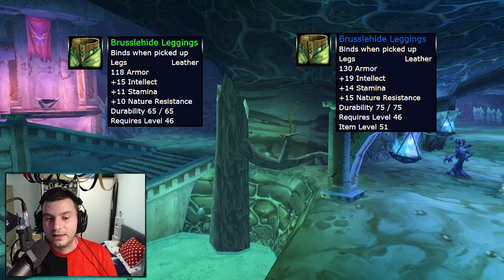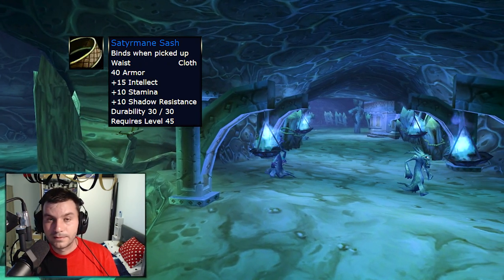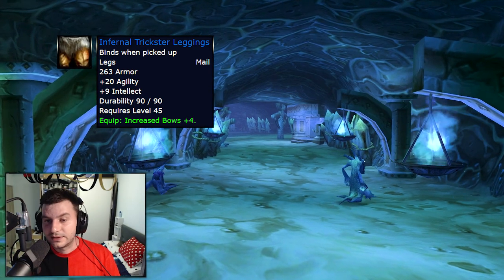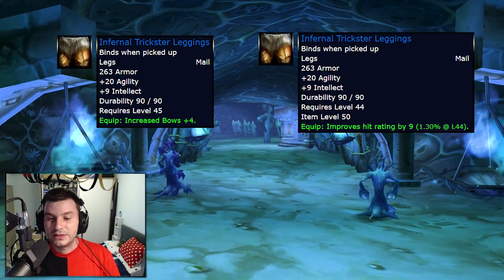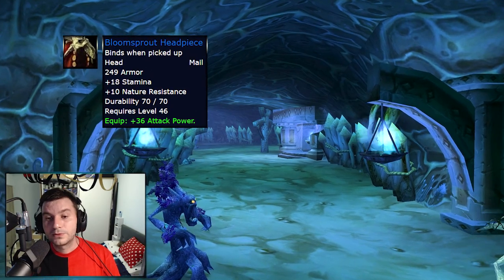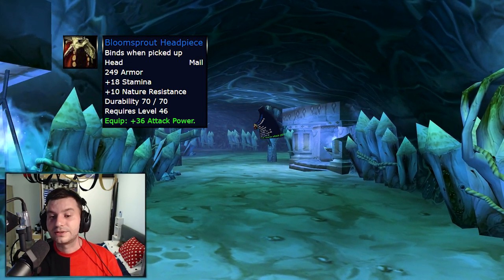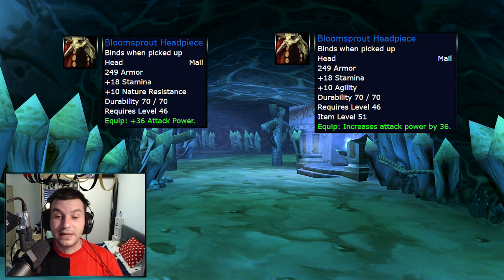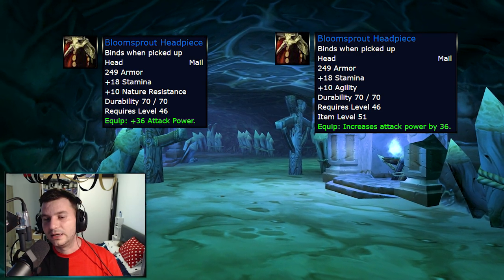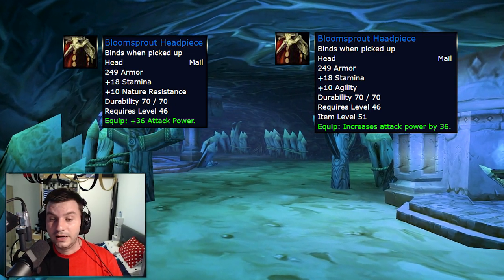Brusselhide Leggings will have their stats boosted — Intellect, Stamina — and go from green quality to blue quality. Satyrmane Sash from Lord Vyletongue will get a 12 Spell Power boost. The Infernal Trickster Leggings will get Hit Rating instead of bow skill — that's 9 Hit Rating, which at that level is pretty good. Bloom Sprout Headpiece, from a rare in Maraudon, used to have 18 Stamina, 10 Nature Resistance, and 36 Attack Power. Now it has 18 Stamina, 10 Agility, and 36 Attack Power — making it way better and desirable for hunters. It might even be best-in-slot for the level 49 Twink bracket.